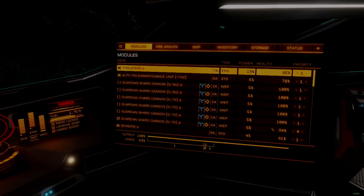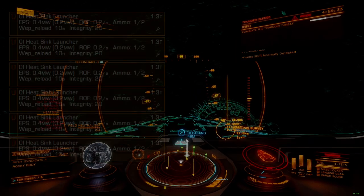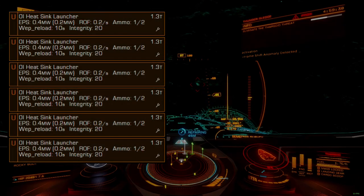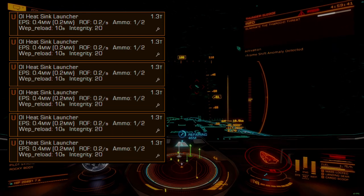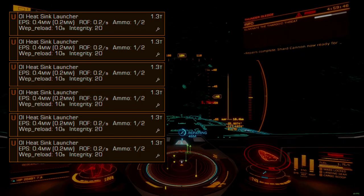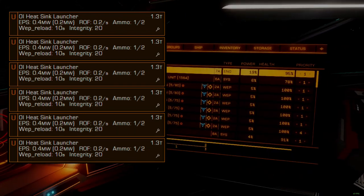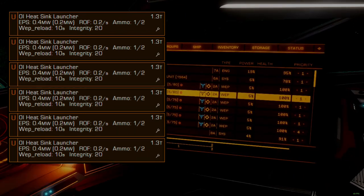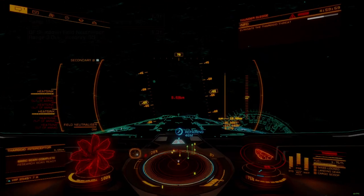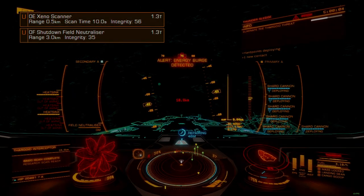Firing this many weapons so quickly generates tremendous amounts of heat. To manage this, we're going to load up six of our utility slots with heat sinks. The Sirius large-capacity heat sink is the ideal choice here, but any heat sink can work, though you sacrifice combat endurance with any other sink. Our weapons package is wholly reliant on these heat sinks to control temperatures — without effective cooling, these hardpoints will rapidly cease to function.